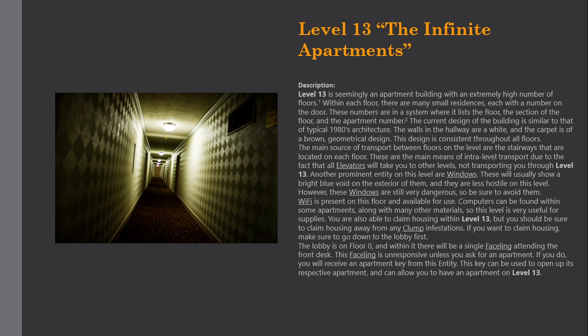You are also able to claim housing within Level 13, but you should be sure to claim housing away from any clump infestations. If you want to claim housing, make sure to go down to the lobby first. The lobby is on Floor 0, and within it there will be a single faceline attending the front desk. This faceline is unresponsive unless you ask for an apartment. If you do, you will receive an apartment key from this entity, which can be used to open its respective apartment.